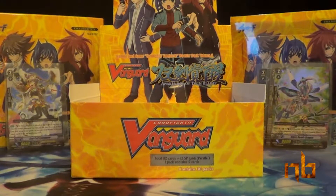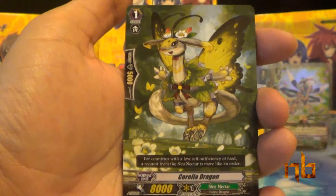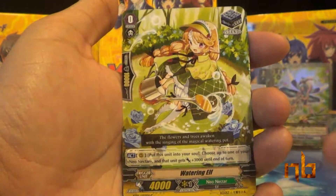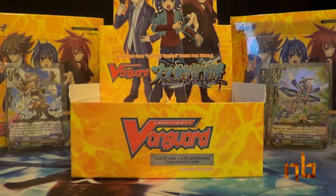And all that in the first column, which is pretty good. Starting off the second column, we have Dark Soul Conductor, Corolla Dragon, The Gong, Watering Elf, and Iris Knight — the vanilla Grade 2 for Neo Nectar.